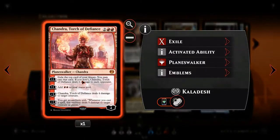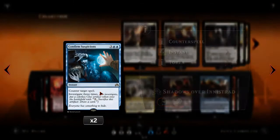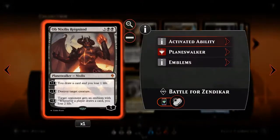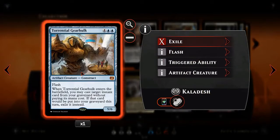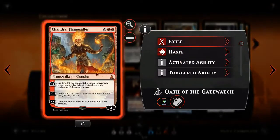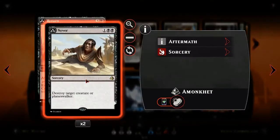We've got Chandra, Torch of Defiance. We've got Confirm Suspicions to give us more card advantage and make some clues. Dark Intimations — I love this card. It's a good Grixis card and I haven't seen that many people running it. We've got Ob Nixilis. We've got Torrential Gearhulk — he's the only creature we have in this deck. We've got Chandra, Flamecaller. We've got two Never to Return.